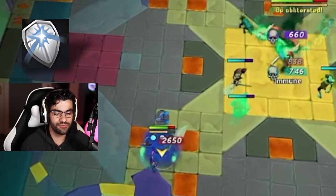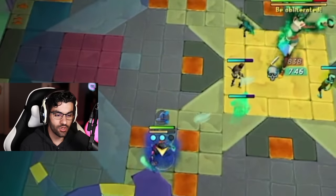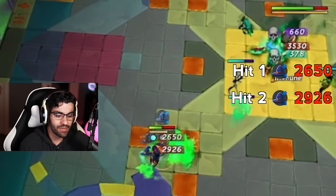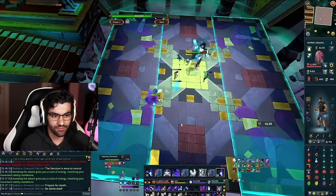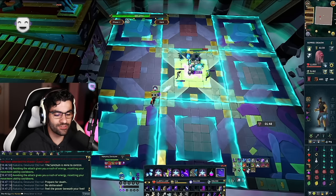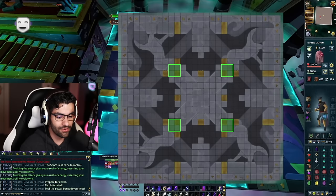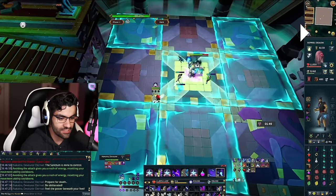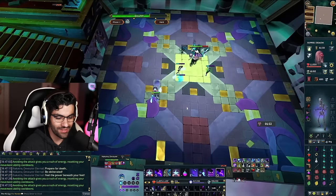After the first ground mechanic on phase two, we get another 'prepare for death.' This time I use reflect since I've got a couple life points to spare, but I elect to also resonance the final hit so I come out at max HP. Then we continue focusing on dodging ground mechanics — even though much of the arena looks like it's about to blow up, if you're standing in the right area you likely only need to walk or dive one single tile.